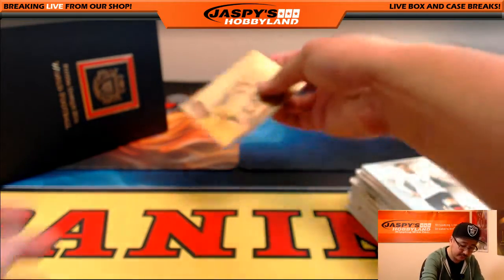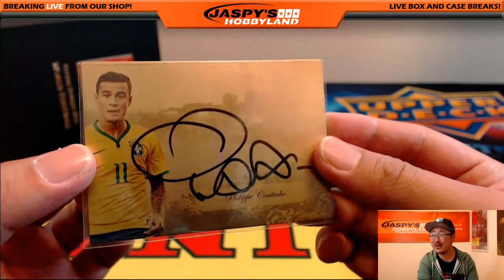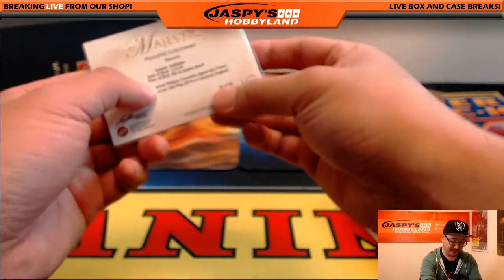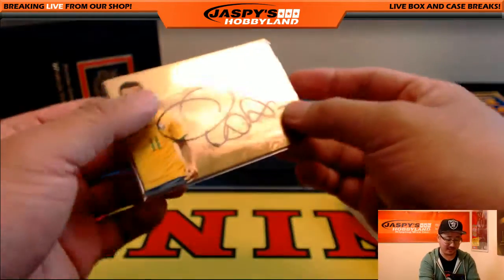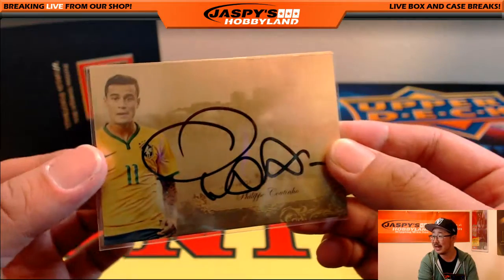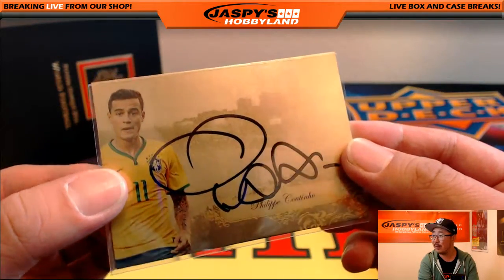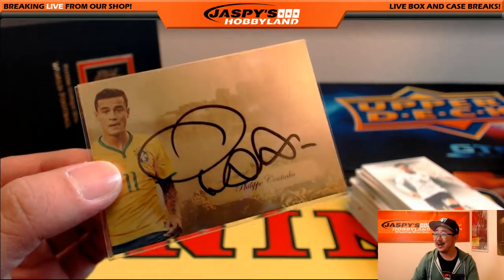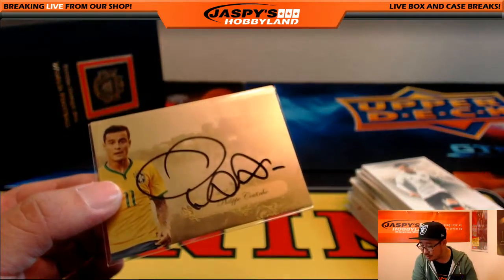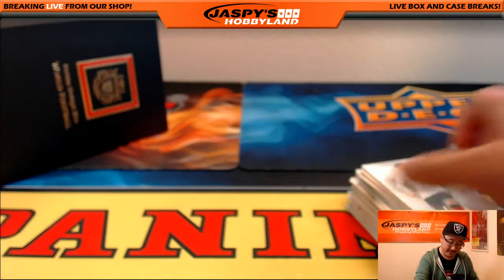And the autograph is Liverpool's Filip Coutinho. I love this guy — 36 out of 40. Look at some of his highlights, the footwork that he has, the amazing goals. Look at the goal he scored this season against Arsenal in week one of the Premier League. Also a Brazilian. Very nice. Filip Coutinho, letter P, goes to Victor. Nice autograph.